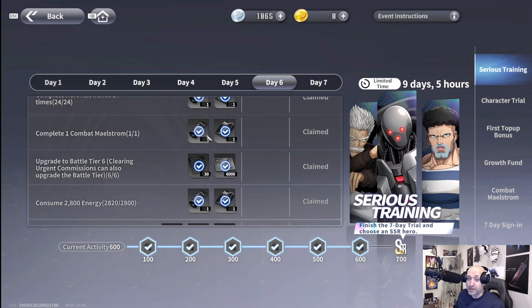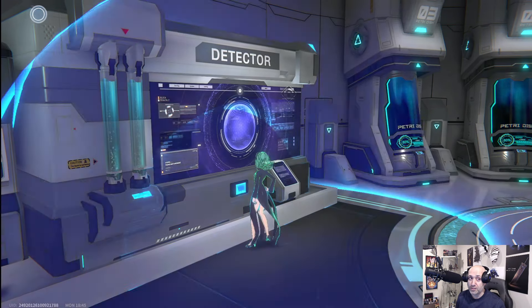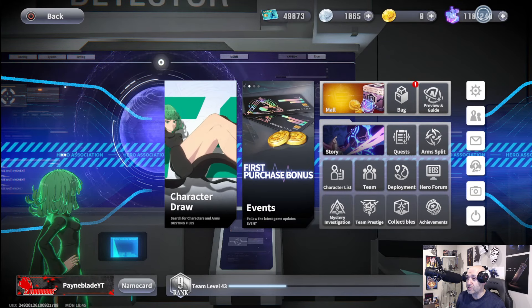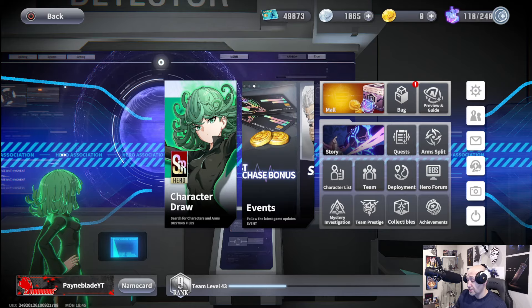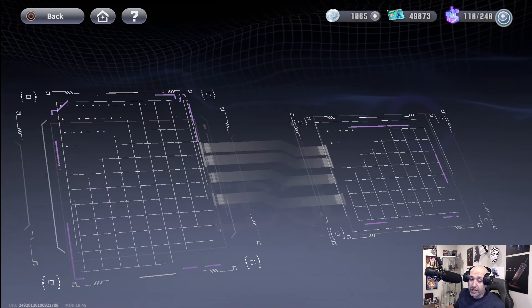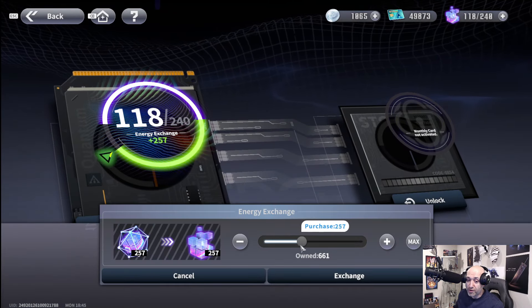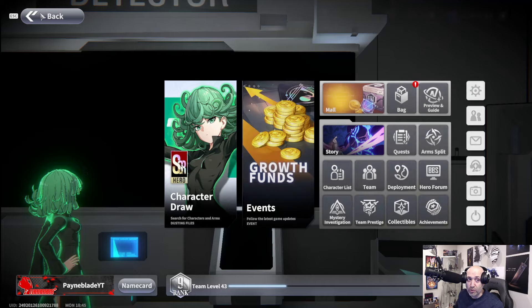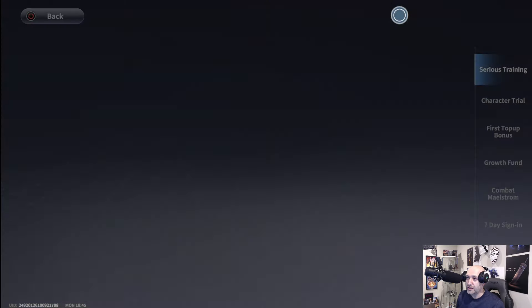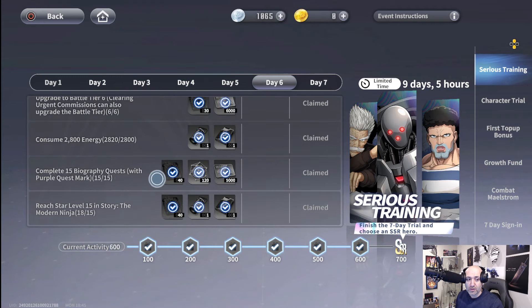Consume 2,800 energy total. For those who don't know what energy is — it's your stamina system. You need to have spent 2,800 total since the day you logged in. If you need more, click on it, go to refresh energy, and you can do an energy exchange from whatever you have. I've covered this in many videos and live streams if you need to go back and check.